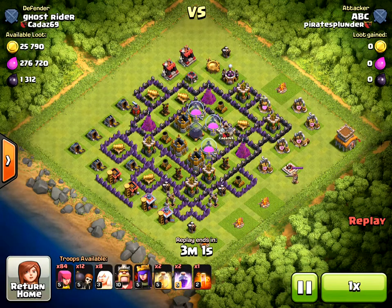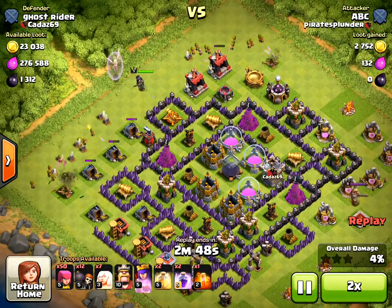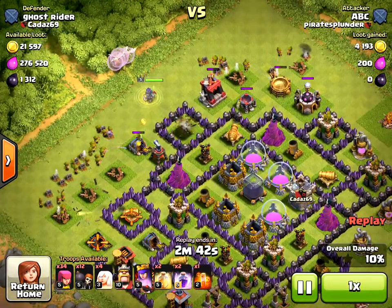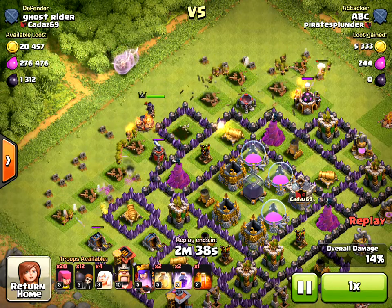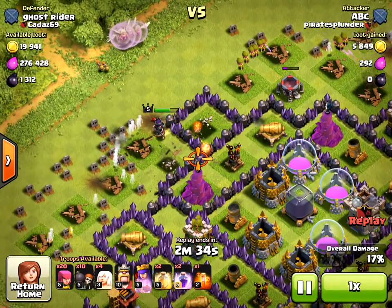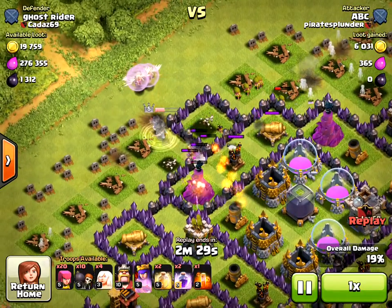My third attack gets 1269 dark elixir. Like I usually do, I start archers on the Town Hall, then funnel left and right and put her right up the middle. The archers take out the buildings on the left and right so she doesn't start wandering around the outside. I usually start off with four healers but wind up probably using all of them because she's getting pretty hurt here.